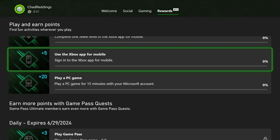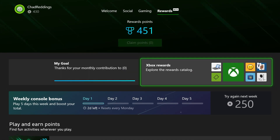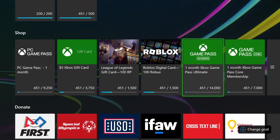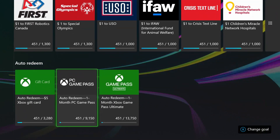Once you're finished, go to Xbox Rewards and this will show you all the different things you can spend your points on, such as gift cards, Game Pass, as well as plenty of other stuff. You can also donate to charity if you'd like, as well as select auto redeem options.